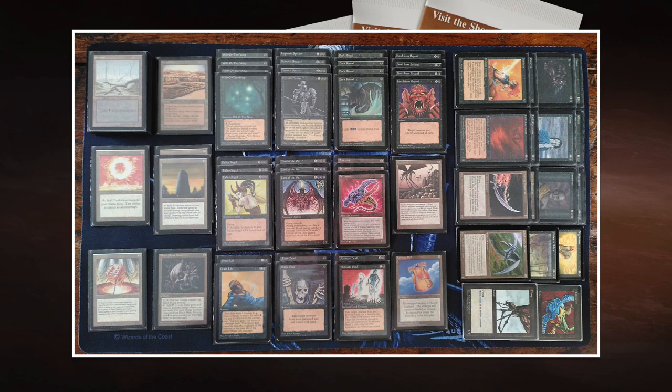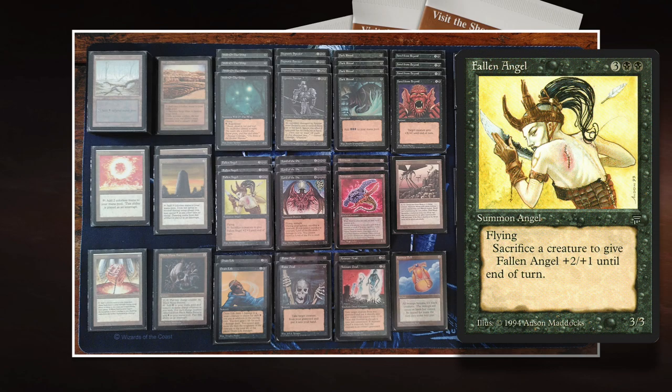There's one other creature here that loves to eat creatures, and that is the Fallen Angel. Fallen Angel, to me, is a really interesting card. It's from Legends, it's 2 black and 3 to cast for a 3/3 flyer. It's kind of the black Atog — with Atog, you sacrifice an artifact and it gets a bonus. With Fallen Angel, you sacrifice a creature to get a bonus, and the bonus is +2/+1. So it's already a 3/3 flyer, which is actually pretty good. Flying is really good evasion in old school. If you sacrifice one creature, it becomes a 5/4 — that's a pretty big monster. Unfortunately it doesn't have Trample, but you can sacrifice multiple creatures to it, so you can make it really big.